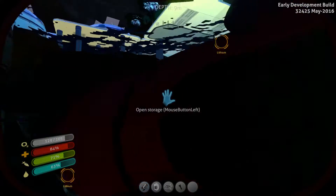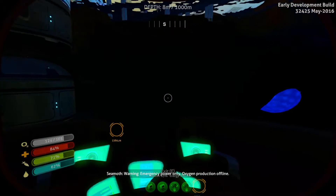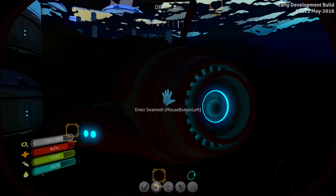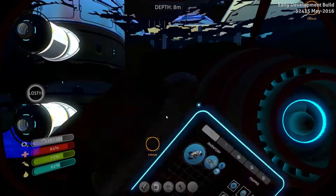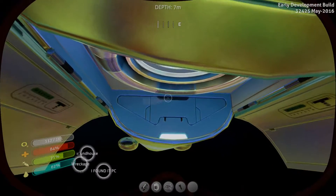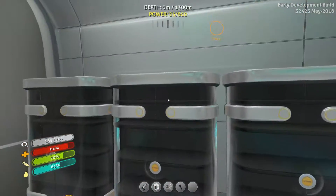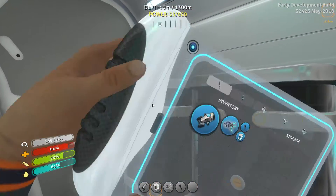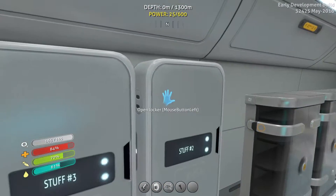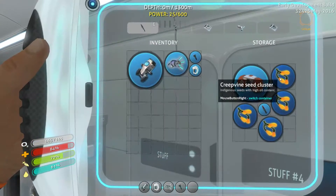We do need to go and get the nuclear reactor blueprint, because I found the general area of where the nuclear reactor is. Seriously, we're out of — why? Alright, I think we have enough stuff to make a power cell. If not, I'm going to cry. We just need creepvine cluster seeds — I'm 100% sure we have them. Yes, we do. Okay, we'll grab four of these.